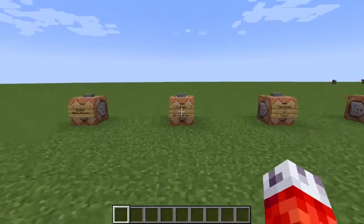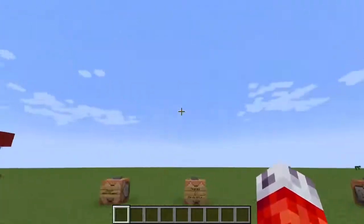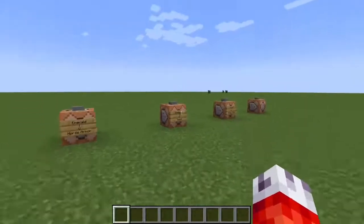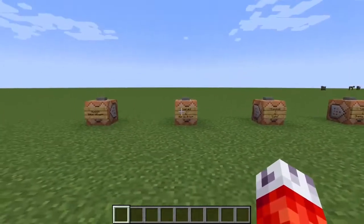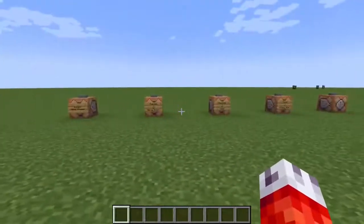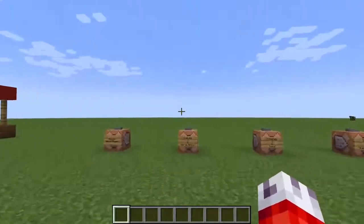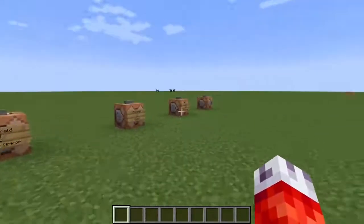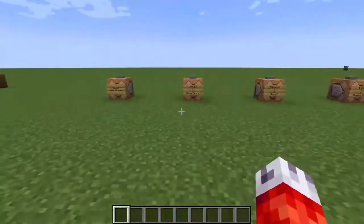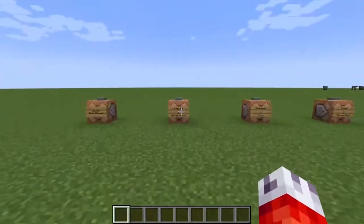How does trading work in Minecraft? Usually you can go up to a villager, right-click on them, and they'll be offering goods in return for emeralds, or vice versa. But if you want to make a custom adventure map, you're going to want your villagers to sell custom items and not just a bucket of pufferfish every once in a while. So we're going to set up a way to give a villager custom trades with everything - custom items, custom weapons, whatever we want. We'll start simple and just see how we can make our own trades, then get fancy from there.